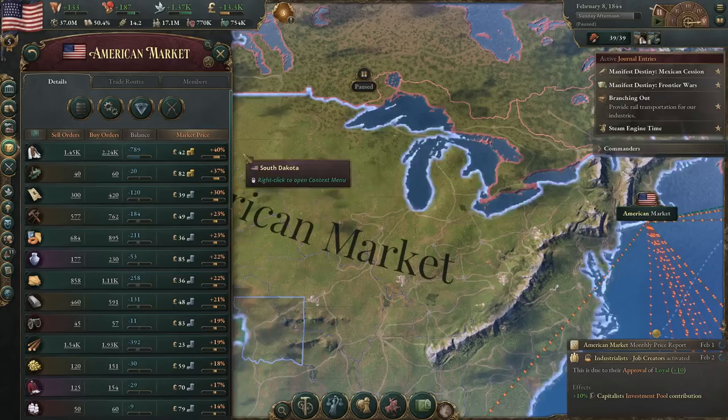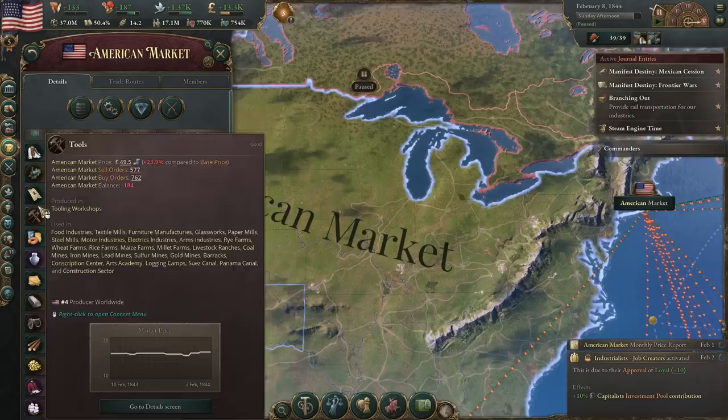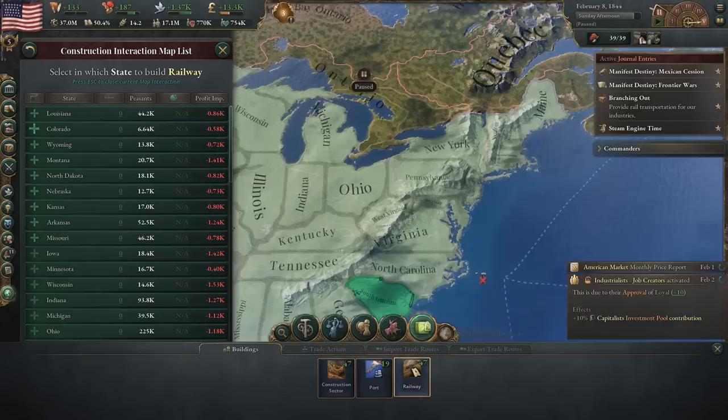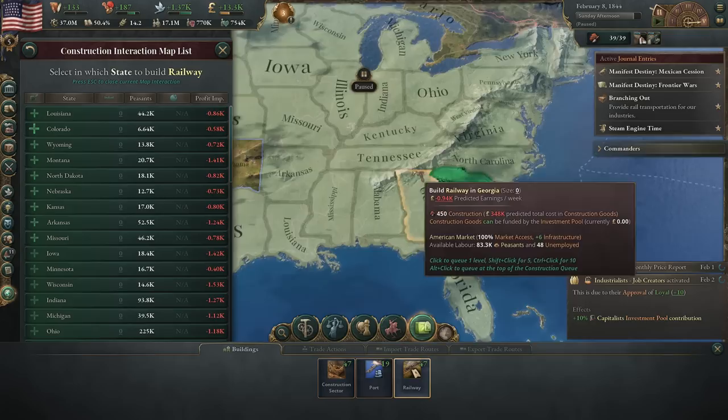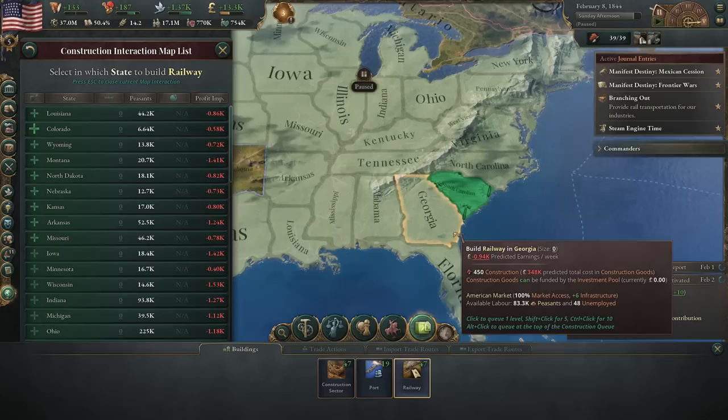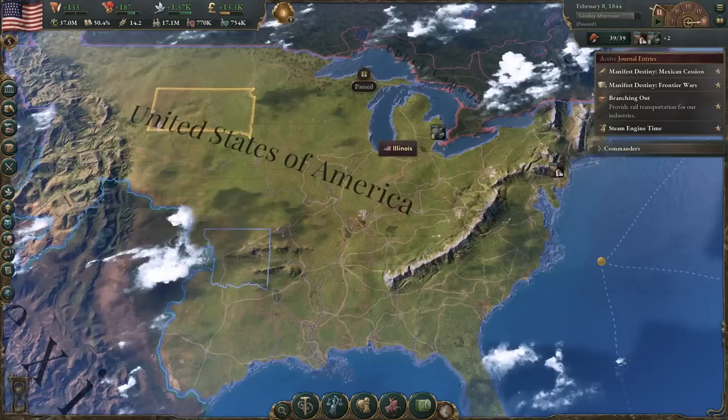We could go ahead and build something else. We're already working on fixing the clothes situation and the engines, so more rails and tools. We'll do another railway — let's get this going in Georgia. They have a little infrastructure down there and we'll probably build a lot in Florida as well. Let's see if there's any areas around here where it's really bad. Alright, we'll just go with Georgia — going down the original 13 colonies, getting those knocked out.